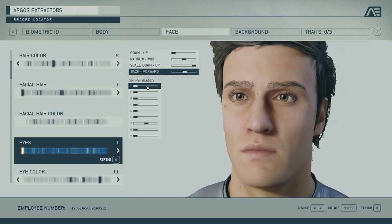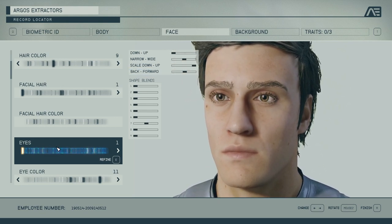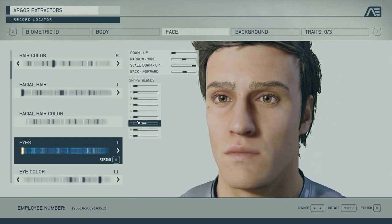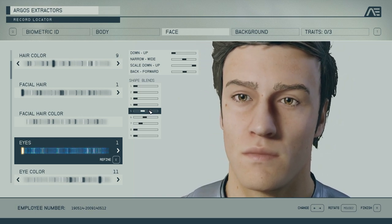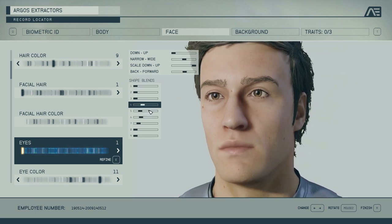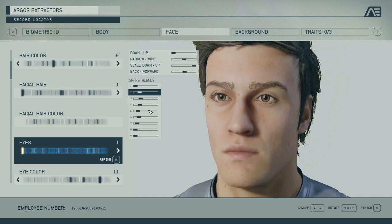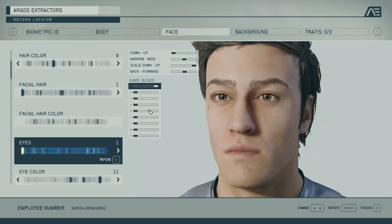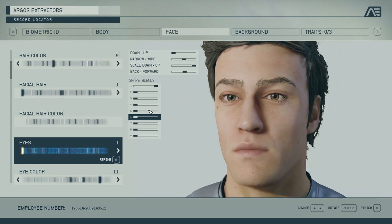Then the shape blends — what this does is take the presets you have and allow you to mix them together. You can imagine this as like the heritage system in GTA or Red Dead Online where you can take two of them and blend them.